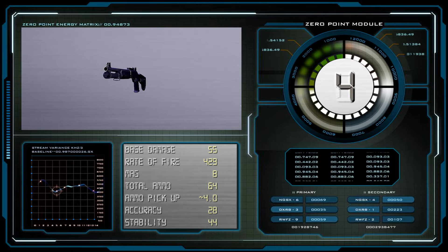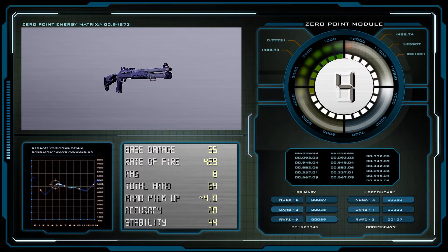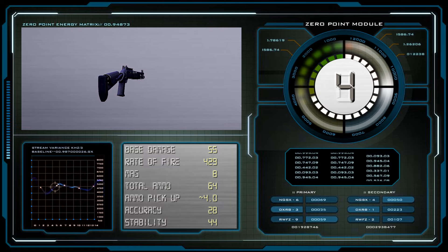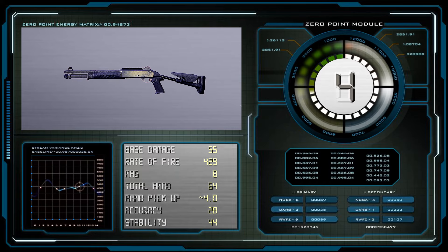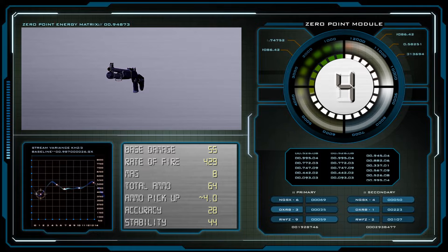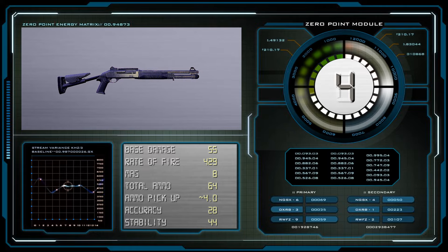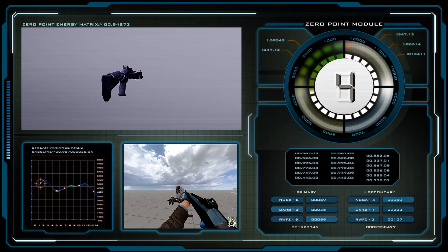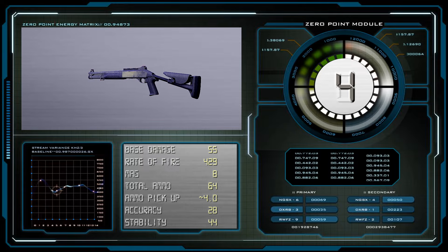The M1014 — a shotgun with more numbers than letters in its name — is similar in many ways to the Predator, just deviating slightly in mag size and rate of fire. The slightly increased mag size can be matched through mods, but the welcomed rate of fire increase from 300 to 429 is a huge help. Similar in ammo pickup, the damage stats are identical, lending itself to Berserker and/or critical hits to make this a top-tier shotgun. Again, one-shot heavy SWATs if you land a critical hit headshot. This shotgun is easy to get into Low Blow basic detection territory with modifications and is an all-round great shotgun.